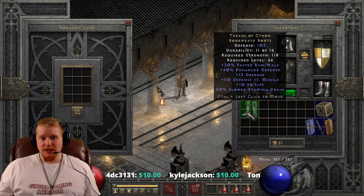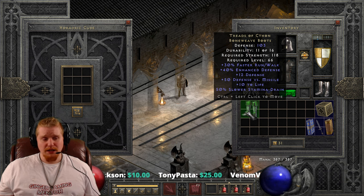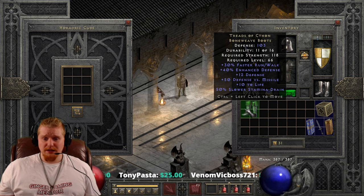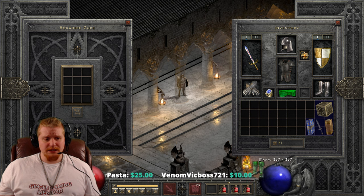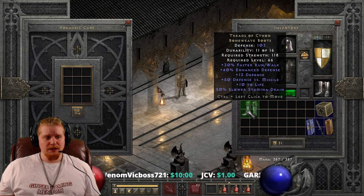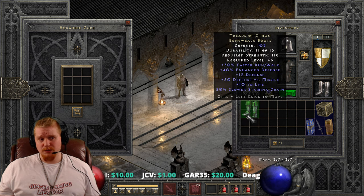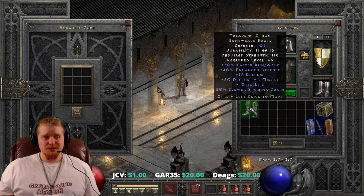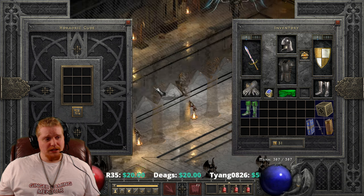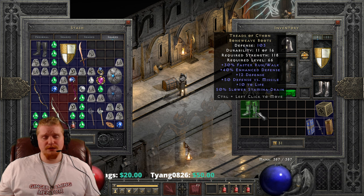At level 15 you have tons of stamina issues, so your 50% slower stamina drain is definitely going to come in handy, and being able to run faster is definitely going to come in handy. I definitely would say that if you find a pair of Treads of Cethon, hold on to them. Because at level 15, this is like your go-to item. It's really going to give you everything you need at level 15 to run around faster and run around longer, and hopefully help you stay alive versus those archers that spam fire arrows at you. I don't feel like it's good for a third tier upgrade.